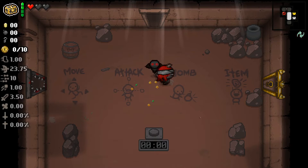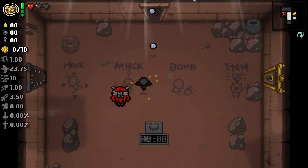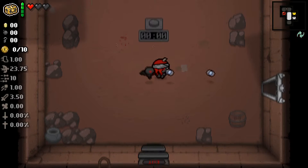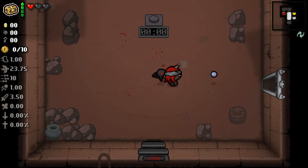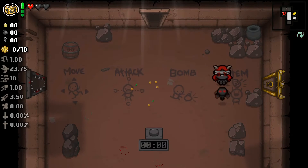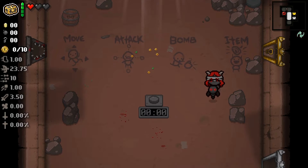Lilith is an interesting character because she doesn't shoot her own tears. Instead, she starts off with the Incubus Familiar. The Incubus fires tears that perfectly mimic whatever your projectile would normally be. Because Lilith doesn't have tears of her own, that's her only means of attack. Her activated item that she starts off with is called Box of Friends, which lets you create a duplicate of each type of familiar that you have.